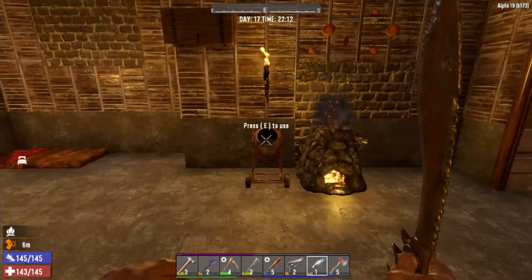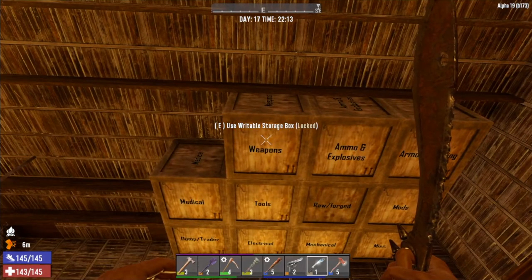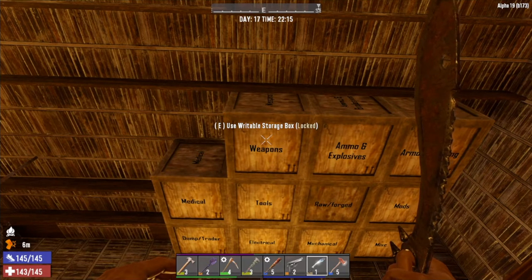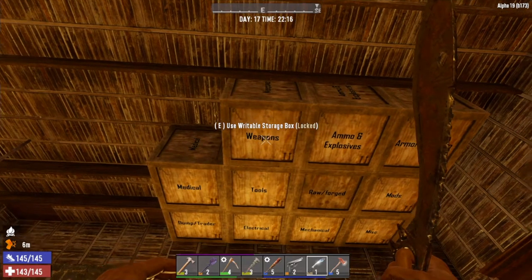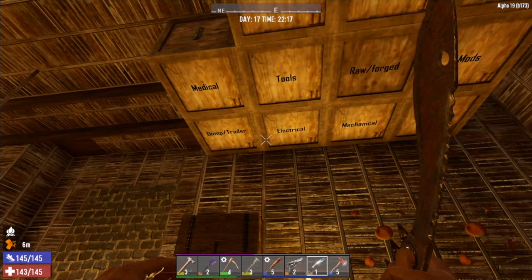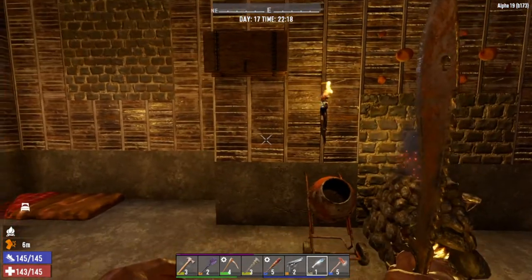My workbench is here, I've got my forge and a cement mixer and all my storage. I love these new storage boxes where they have the writable storage box — you can write right on them instead of putting a whole bunch of signs. It kind of saves on resources for wood, iron, nails and everything else. It's a nice little touch they've added in there, I absolutely love that they're doing this.